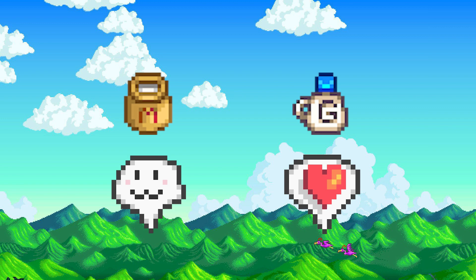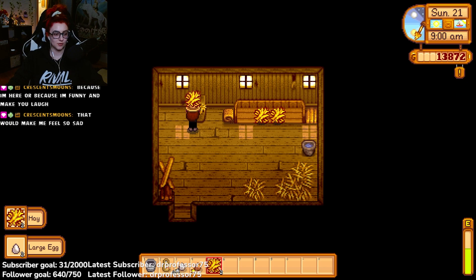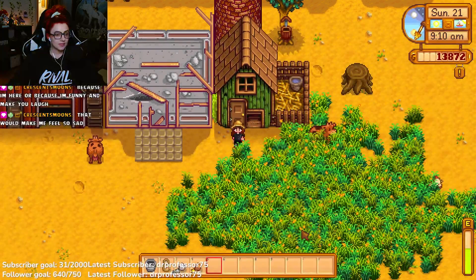That's how to get regular milk — but how do we get large milk? Large milk can be obtained when an appropriate mood and friendship level is reached with your farm animals. This means making sure your farm animals are fed every day and pet every day. To feed your animals, place hay in a trough in the barn.